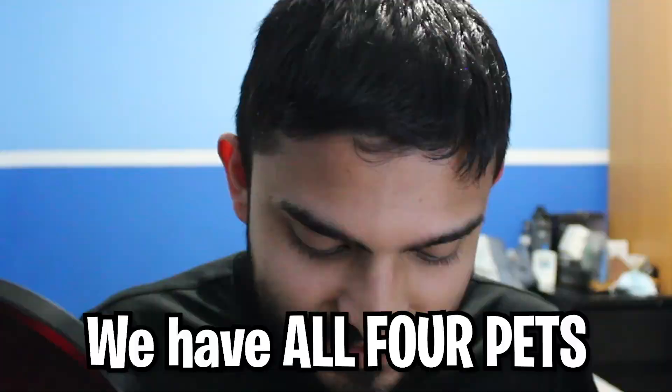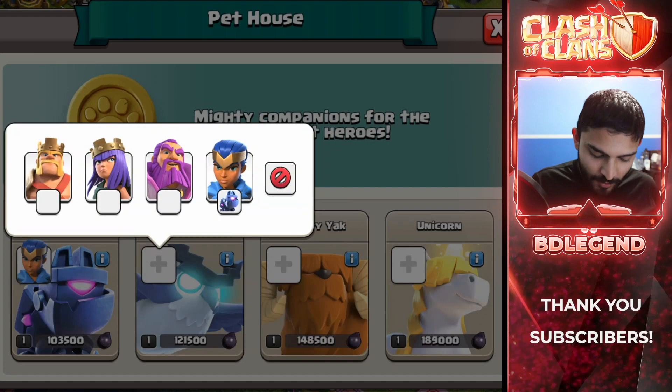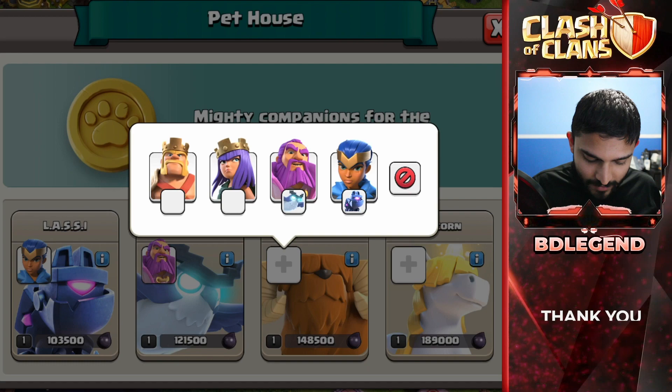We have all four pets. I haven't assigned them yet actually — I've only assigned the Lassie because you're required to as part of the tutorial. I'm going to assign the electro owl to the warden, the mighty yak to the king, and the unicorn to the queen. And because I have the hero boost going on right now, I have level six pets, which is absolutely insane. The amount of power difference I have now is crazy. But of course, we are out of elixir, and we do have a really important elixir upgrade to do.